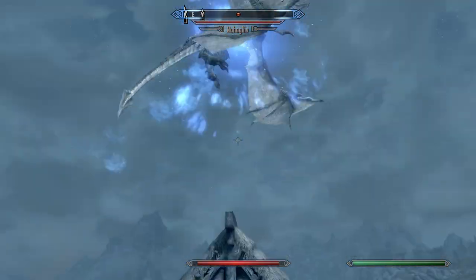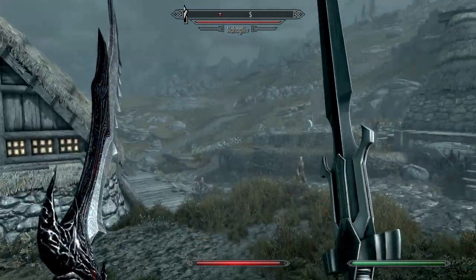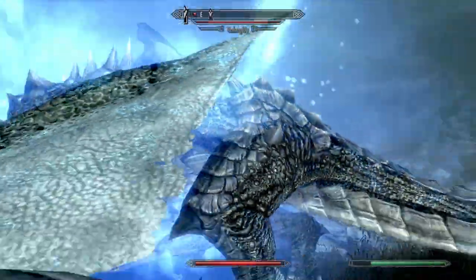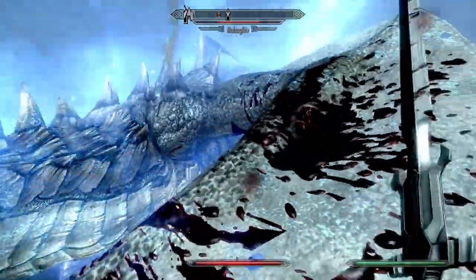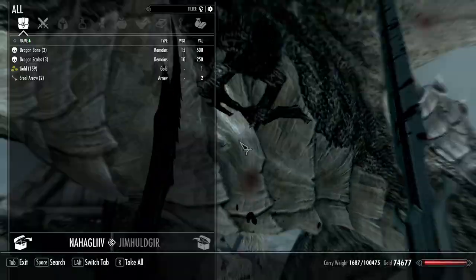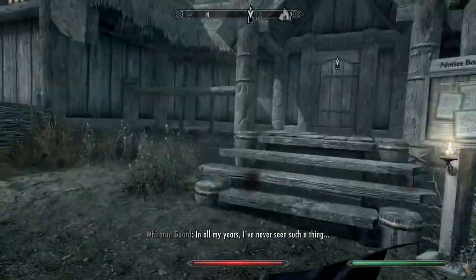Get off of the roof, Nah'goth! Come down here and fight me, idiot. I bet you don't like Dragonrend, huh? How does the thought of mortality feel to you, idiot? Stupid dead idiot.